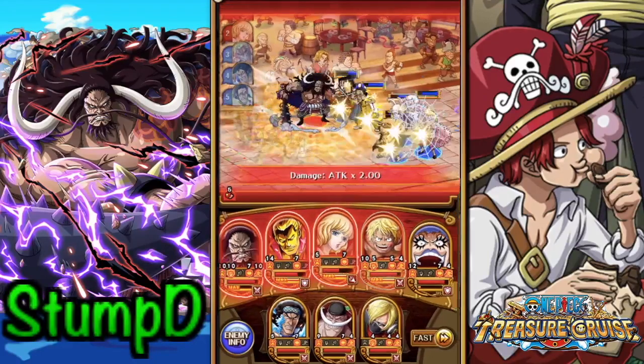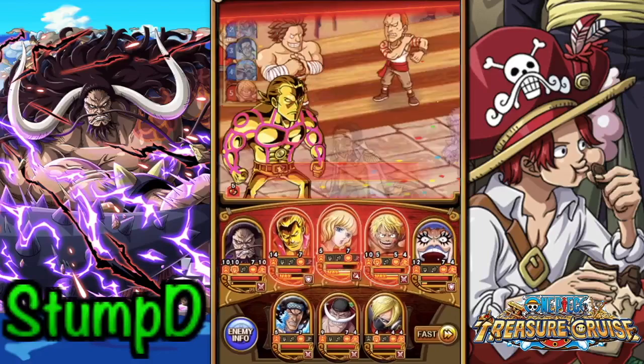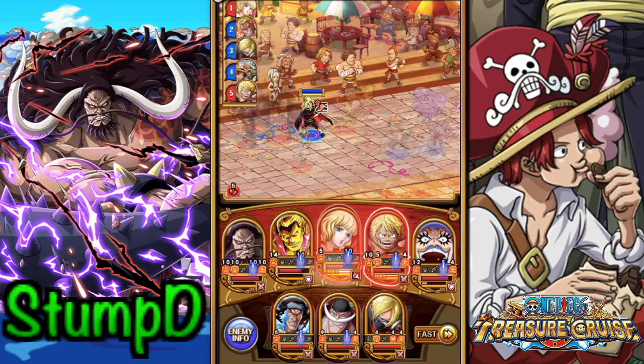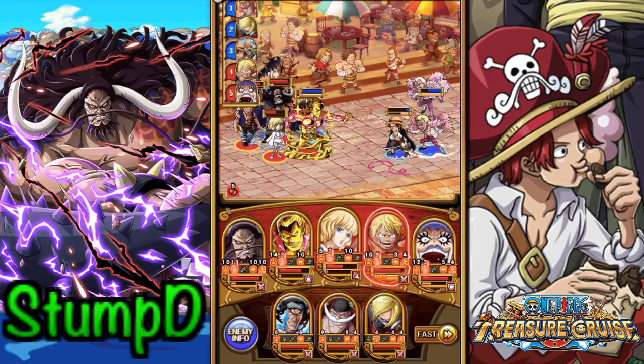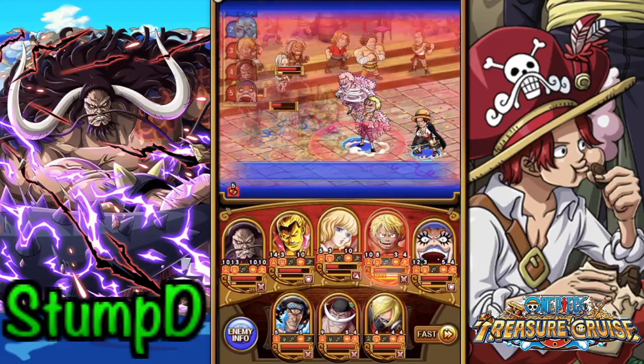We're going to lower the attack with Iminkov, which is great. Bellamy's special is ready to go again. Kaido comes in, lowers the defense, and just blows away Odin — easy peasy. So now we don't have to worry about the Odin special. This team actually has quite a bit of defense; if it had Roger it would have a little bit more. We might try to take on a slasher team that actually has Roger.